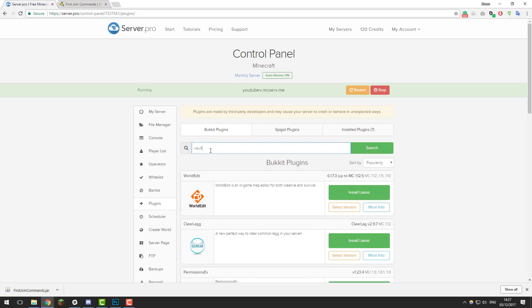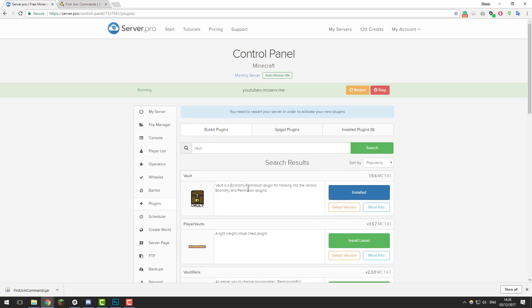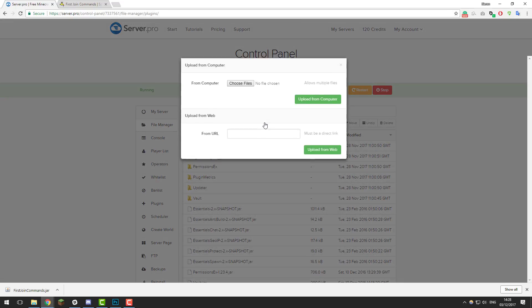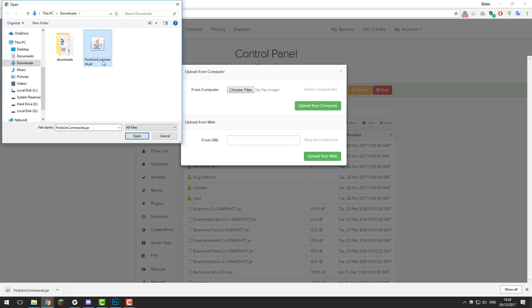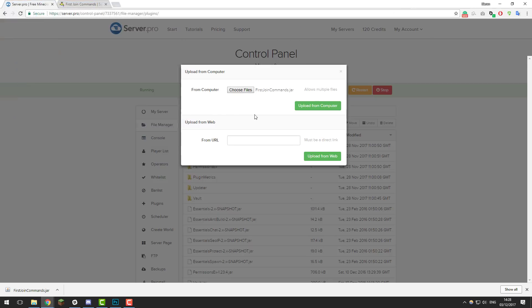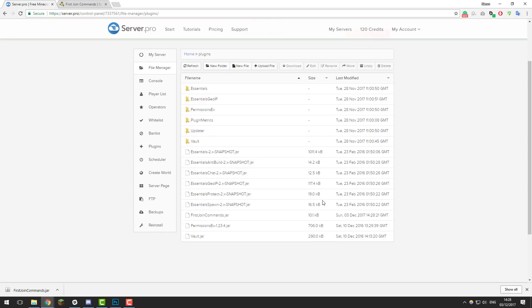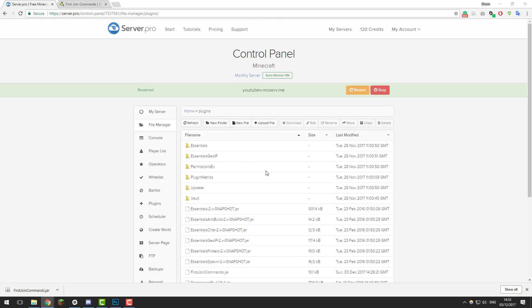On the control panel, go to the Plugins tab on the left hand side and then search for Vault, as First Join Commands requires Vault to be installed for it to work properly. Click Install Latest on that. Then once you've installed that, go to the File Manager, go to the plugins folder, click Upload File, choose files, and then select the First Join Commands .jar that we just downloaded. Click Upload from Computer, and once that's uploaded click Restart to load First Join Commands and Vault.